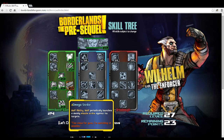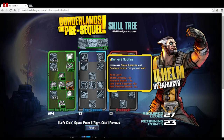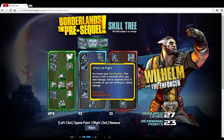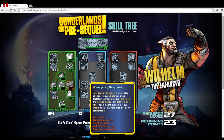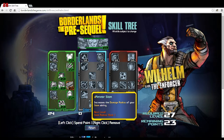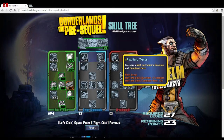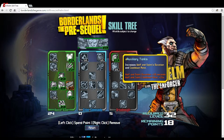Next is the Cyber Commando tree, which augments Wilhelm's own damage and gives him cybernetic enhancements. I'll probably skip this one for my Wolf and Saint build and revisit it on a second playthrough. Instead we're going into the Dreadnought tree, which focuses mostly on Saint. The first skill, Auxiliary Tanks, increases Wolf and Saint's duration and cooldown rate — maxed at five they get an extra 10 seconds of duration for a total of 45 seconds, and the cooldown rate is reduced by about 15%.